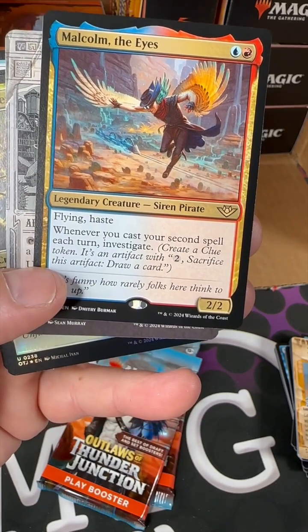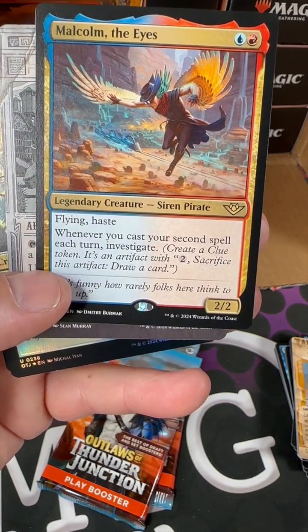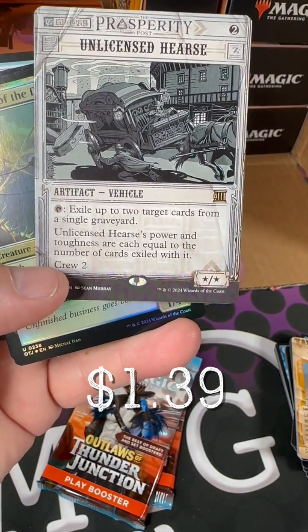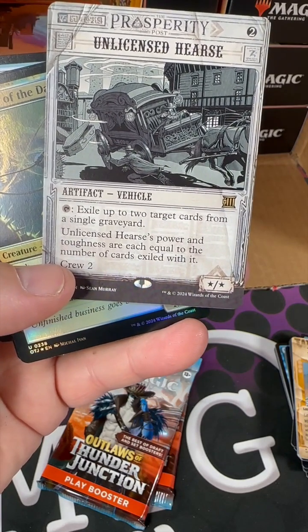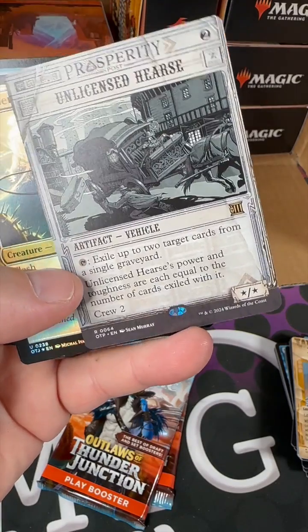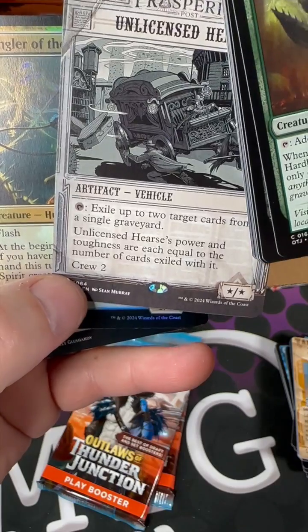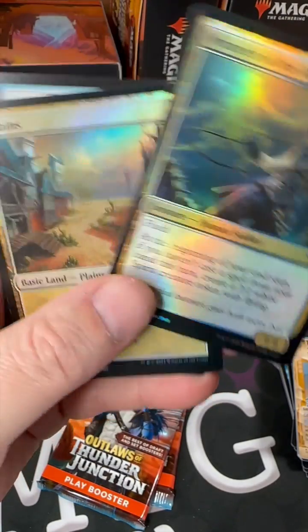Malcolm, the Eyes — red-blue, flying, haste. Whenever you cast your second spell each turn, investigate. A two-two flyer, not bad. Our wanted poster is a vehicle — Unlicensed Hearse. Exile up to two cards from a single graveyard; Unlicensed Hearse's power and toughness are each equal to the number of cards exiled with it. That's pretty cool. Wrangler of the Damned, foil.